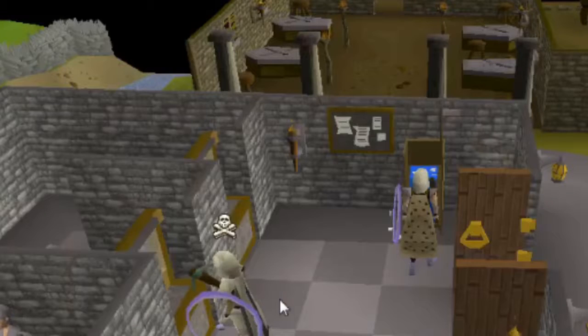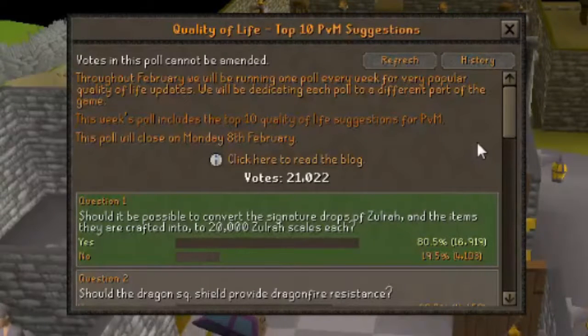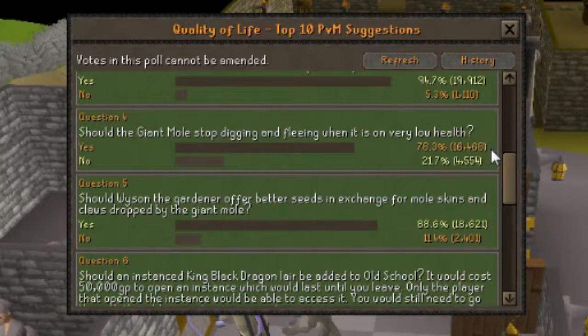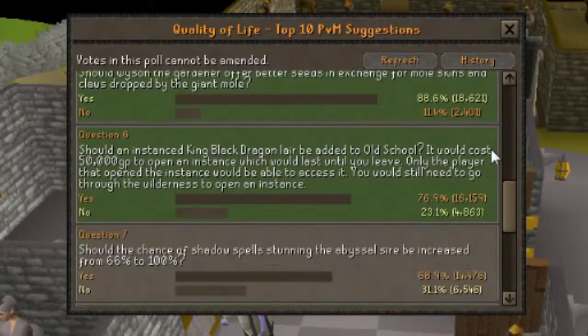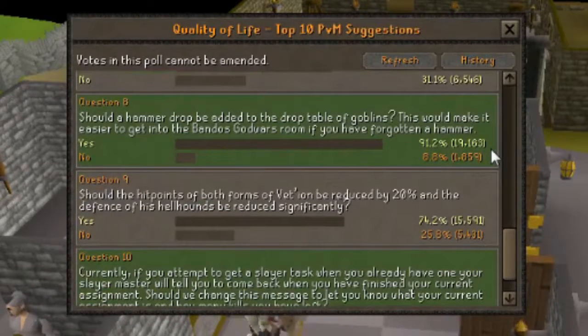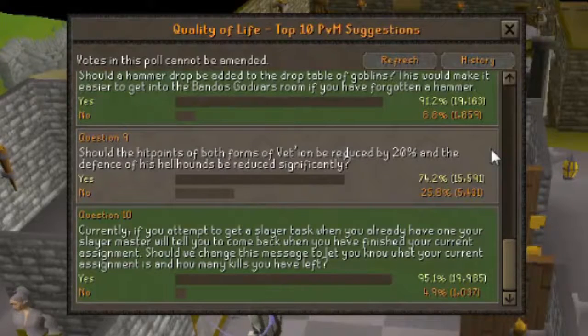I'm going to submit my vote and then we can have a look at the results. So far we've had 21,022 votes. 80.5% want the ability to crush Zulrah items into Zulrah scales. 68.7% want the Dragon Square Shield to provide dragon fire resistance. 94.7% want hard clue scrolls added to the black demons drop table. 78.3% want the Giant Mole to stop digging on very low health. 88.6% want Wyson the Gardener to offer better seeds. 76.9% want an instanced King Black Dragon area for 50,000 coins. 68.9% want shadow spells stunning the Abyssal Sire increased to 100%. 91.2% want a hammer added to the goblin drop table. 74.2% want Venenatis's hit points reduced by 20% and his hellhounds' defence reduced. And finally, 95.1% want the Slayer master to tell you your current assignment and kills remaining.